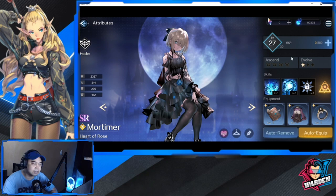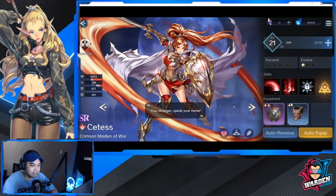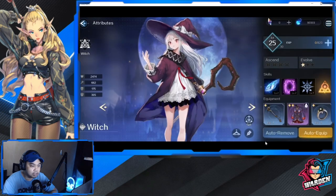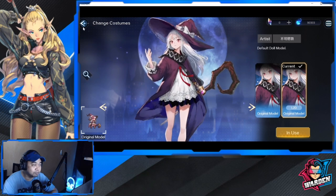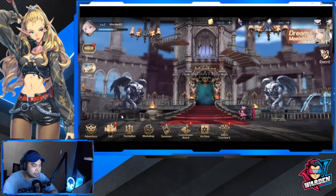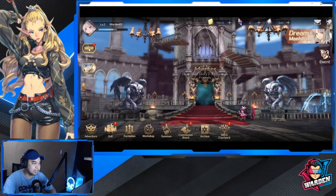Those are the basics for each doll — ratings, auto remove, auto equip, and stats. One of the dolls I like most is this one — I love the artwork and I'm looking forward to her L2D original animated model. For the witch I already opened one, and the L2D model is actually moving versus the static original model. My team is set with my deployment and backup teams.